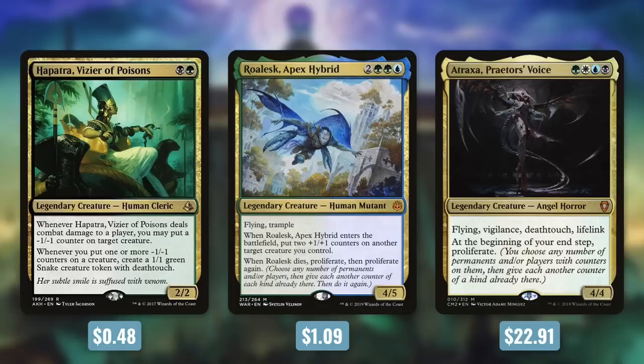Karn's Bastion can fit right into a deck like Hapatra, Vizier of Poisons, which deals with putting -1/-1 counters on creatures — whenever you put one of those counters on a creature, you get a snake, so proliferating can make a ton of snakes. It also fits into +1/+1 counter decks like Roalesk, Super Friends built around Planeswalkers, or a deck like Atraxa, which already proliferates at your end step, giving you yet another way to proliferate each turn. With that kind of flexibility, it earned 10th place.